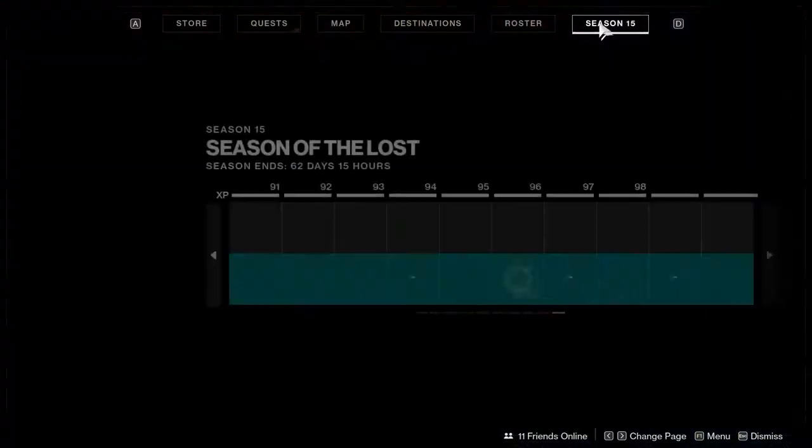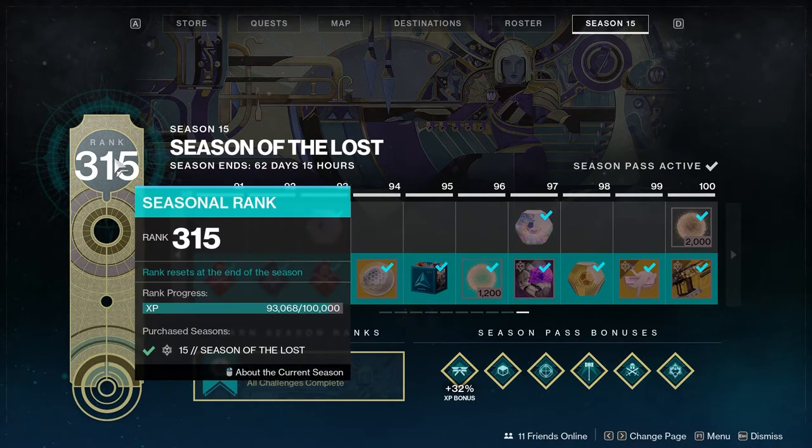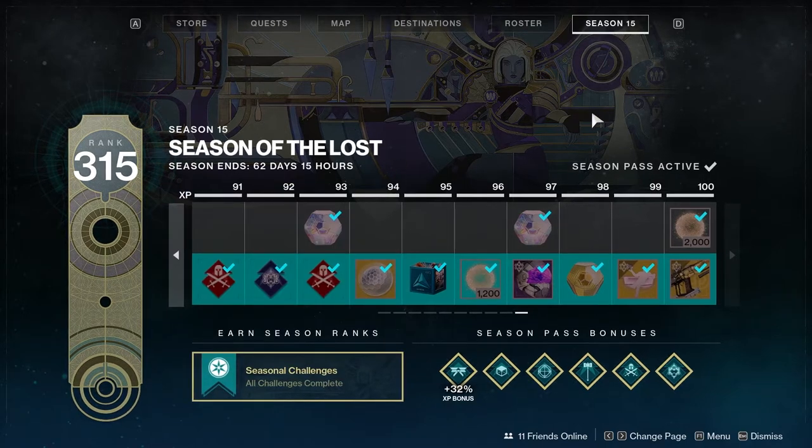For bragging rights, you can keep going, but you don't need to. Seasonal rank also goes up when you gain XP, but it is linear. Seasonal rank allows you to gain items off your seasonal pass until you reach season level 100. Past that, every five levels gives you a bright Engram that you can turn in, but nothing else. So it's good to reach level 100 for your seasonal rank to get all those items, but after that it's not quite as useful.